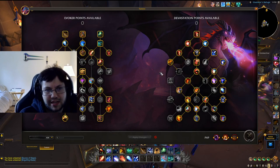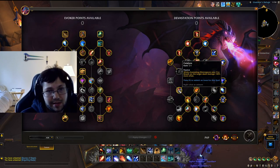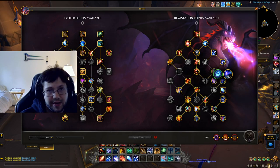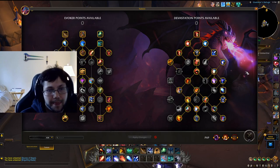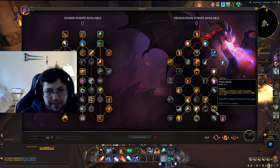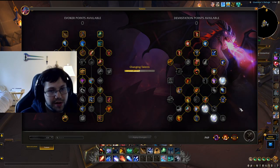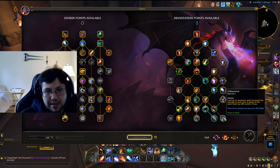With that rant out of the way, for Mythic Plus AOE we're taking Catalyze for some single target damage. I typically switch Eye of Infinity and Event Horizon based on Tyrannical versus Fortified — Eye of Infinity for Tyrannical, Event Horizon for Fortified. For a strong Tyrannical setup, you can also drop Iridescence and Power Swell for Hoarded Power and Scintillation, taking one point into Eye of Infinity. For Fortified, take Event Horizon with Power Swell and Iridescence.